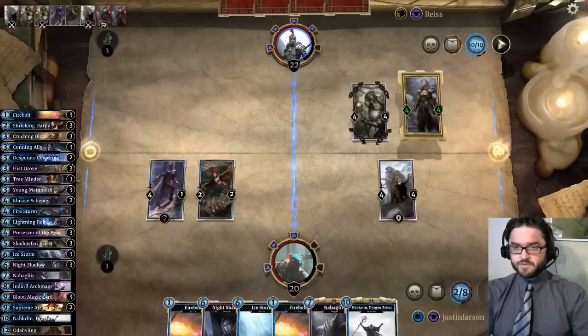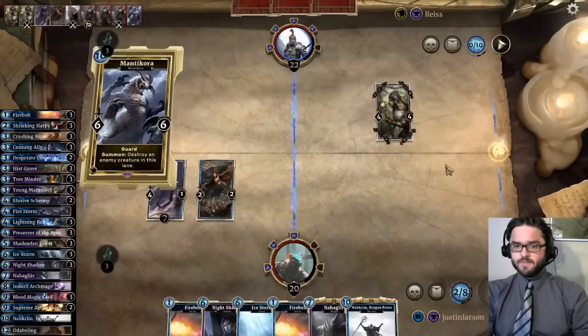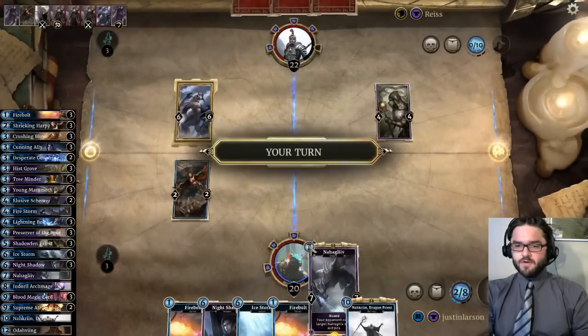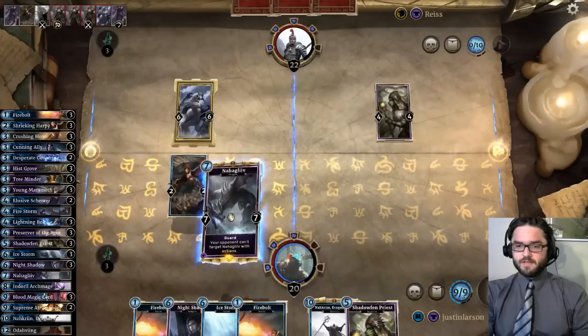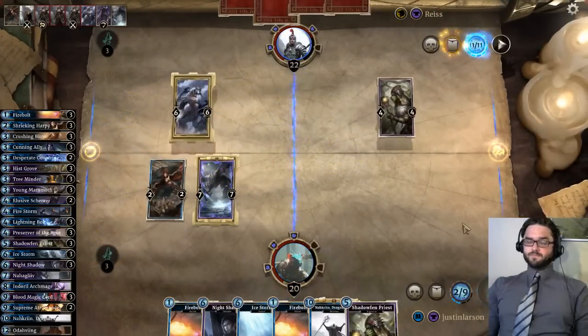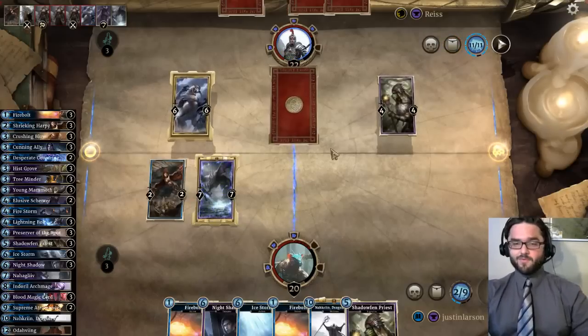If he wants to trade in there I think that's alright — we're ahead on cards, only behind in life a little bit. There's the manticora. So if he has another manticora, our naha gleeve plan is not great, but I think it's the best plan we have. Alternatively we just firebolt firebolt and swing with that, but I think this is not bad. Moroc totally screws us here, but there's not a lot we can do about a moroc.